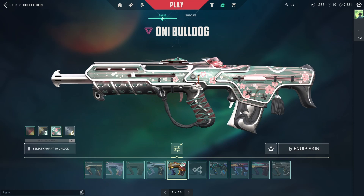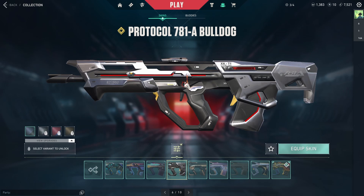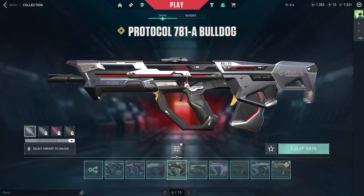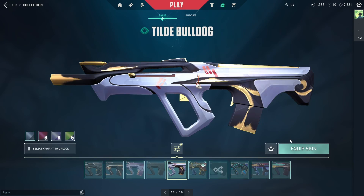Moving on to rifles — for the Bulldog, I have two purchased skins: the Oni Bulldog with the cute Kitsune mask buddy, and the Protocol Bulldog. I always wanted a Protocol skin and I love the Bulldog version even though I don't use the Bulldog all that often. Battle Pass Bulldogs include Bound, Grid Crash, Premier Collision, Thronestone, Shimmer, and Tilde.